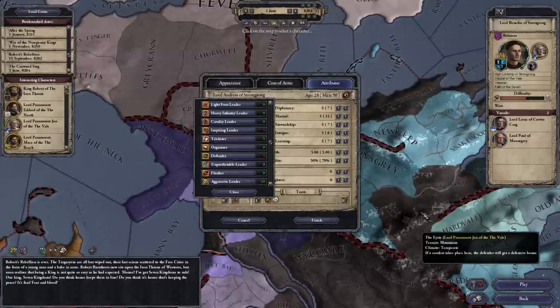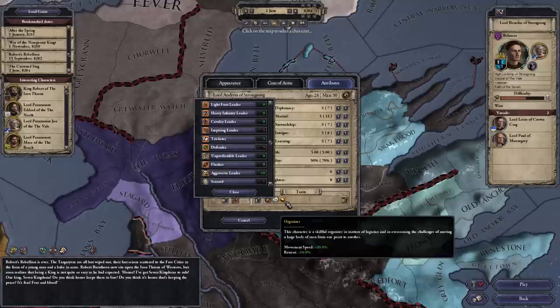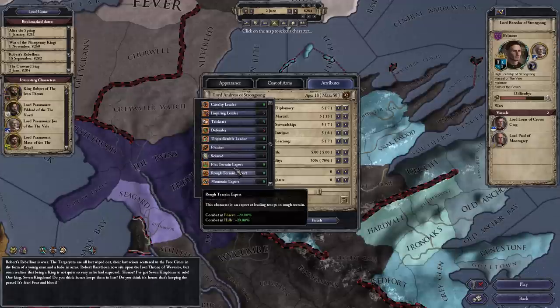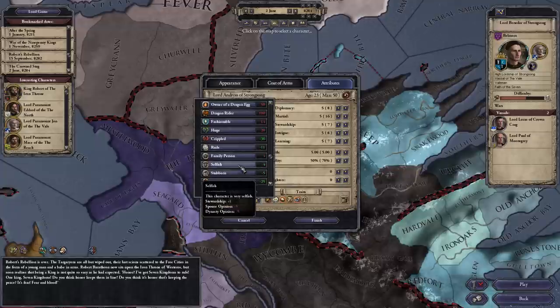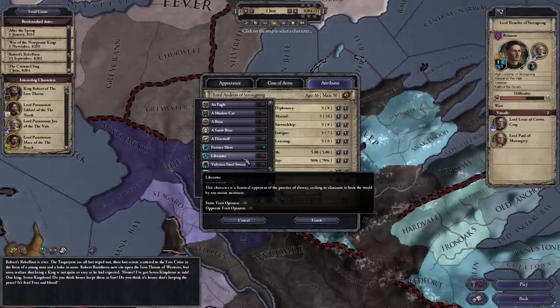Andros is also very ambitious, which gives a plus two modifier to all of his traits. He's a very good organizer, giving extra movement speed to the army he commands and making him retreat more quickly. He's also a very aggressive leader — his armies will have a negative modifier to defense but will do more damage and be better at pursuing enemies. He's also a mountain expert, which makes perfect sense since the area he governs is surrounded by mountains. He is also an authoritative figure.